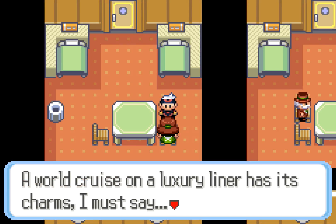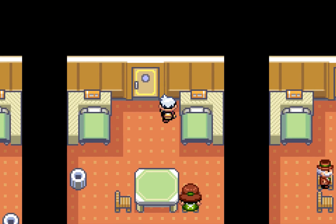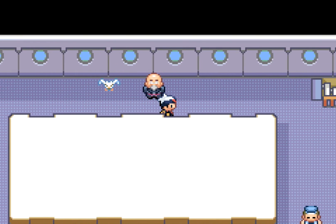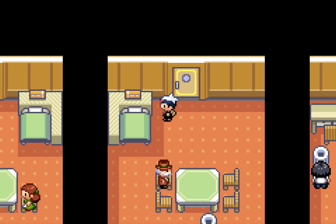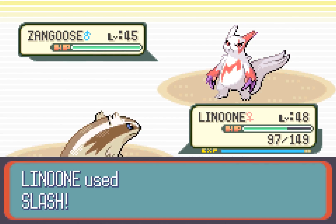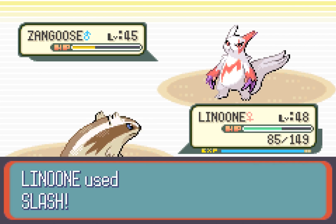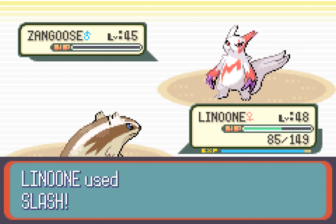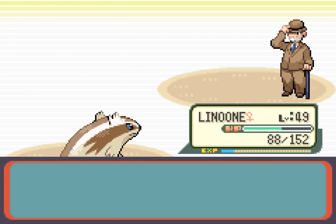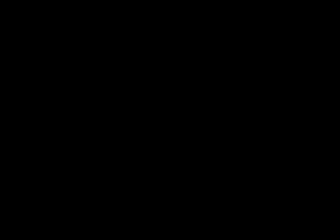A passenger notes a world cruise on a luxury liner has its charms but there's an appealing side to touring Hoenn by ferry. The ship's music is quite nice. Gentleman Thomas asks if we knocked on his door — he has a Zangoose. We Slash and he uses Pursuit. Good thing we didn't swap out. Down goes the Zangoose, and Linoone grows another level.